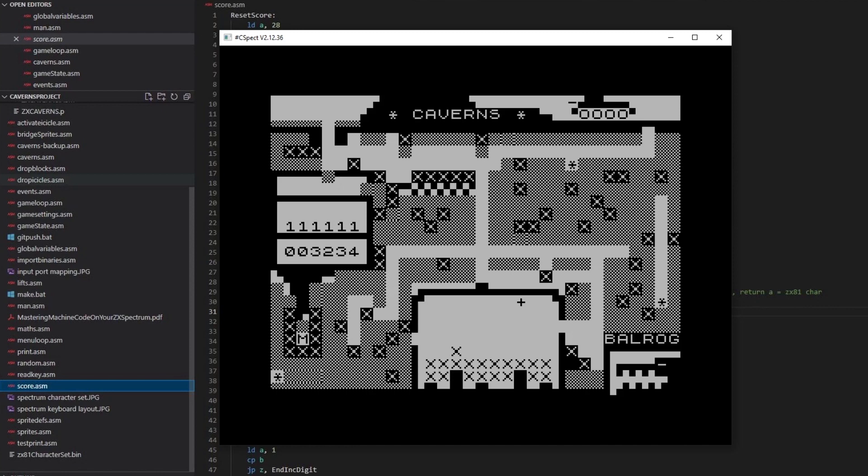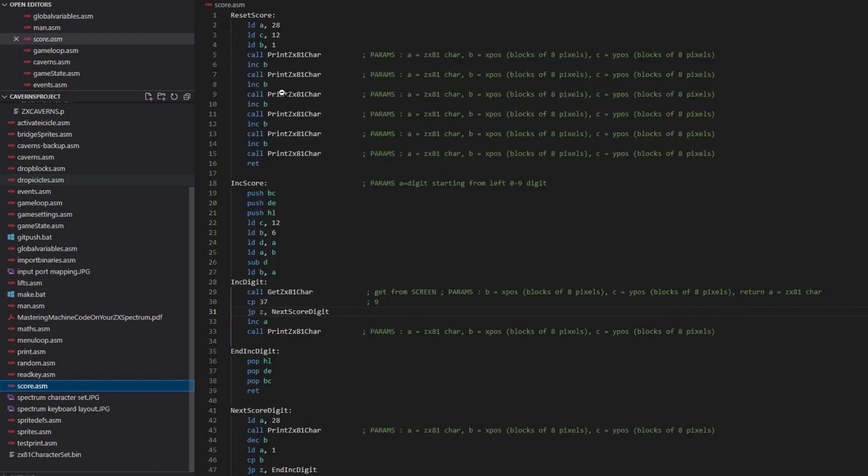The main work that I did in the last session was to add scoring. This is my scoring assembler file. The main entry point to this is INC score, and you pass in the A register a value from 0 to 6, and what that does is it will increment that digit. So rather than doing any complicated maths or division by 10 to output the value, scoring just increments.